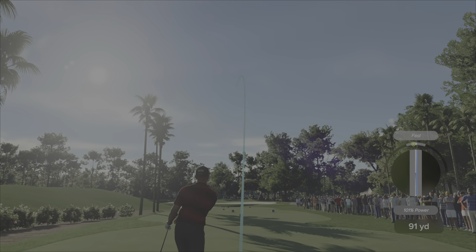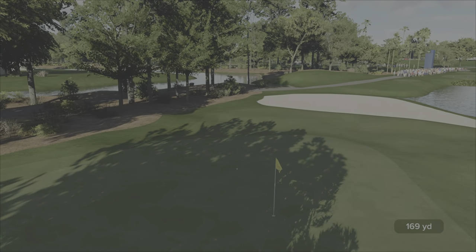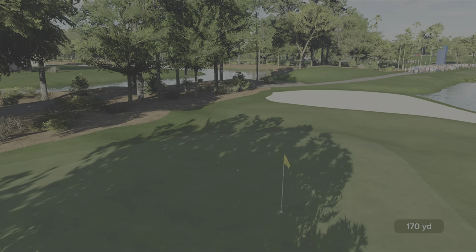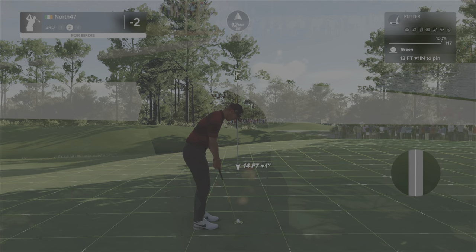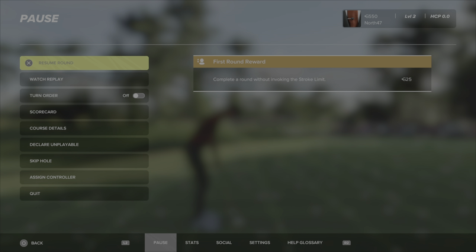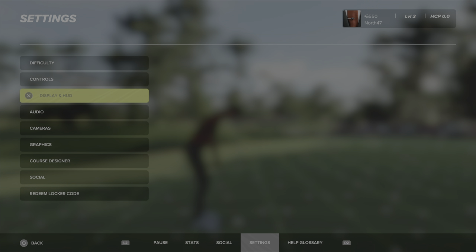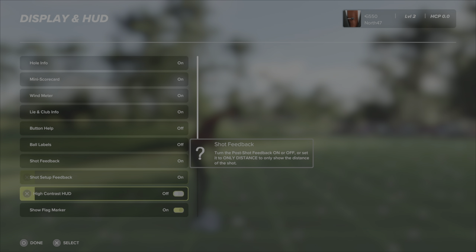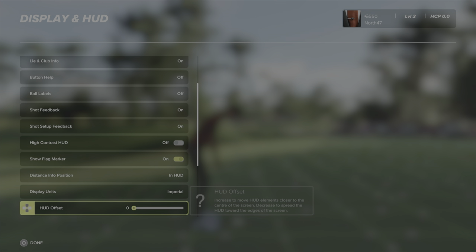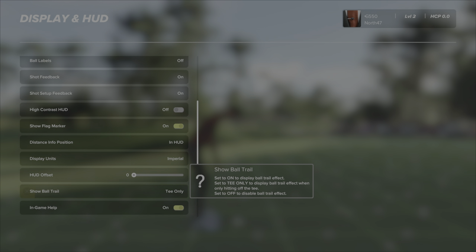Ooh, again, slight fast, but it might help. I meant to actually turn the ball trail off — couldn't think of it in the last round. Meant to turn the ball trail off, or set it to tee only. Let me just really quickly do that actually. Some settings — display I think it's in. Ball trail. There we go, ball trail — tee only. That's all I want to have it on. That'll do.